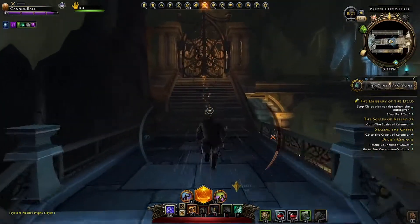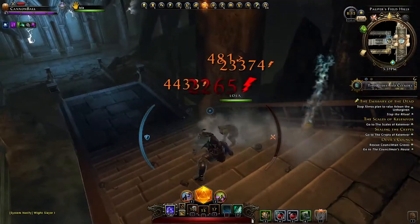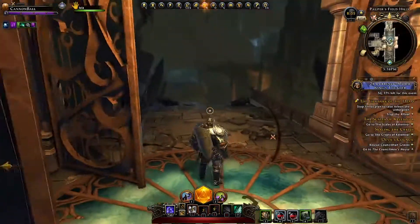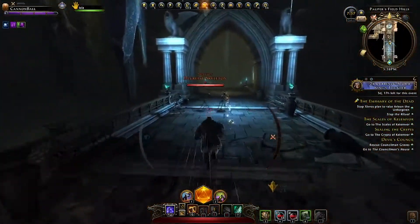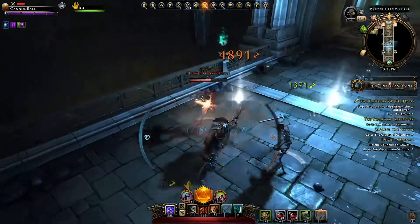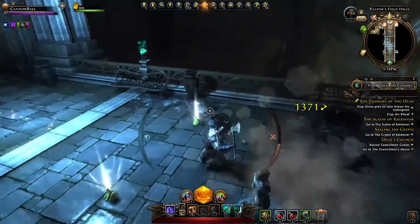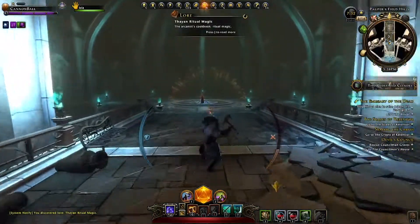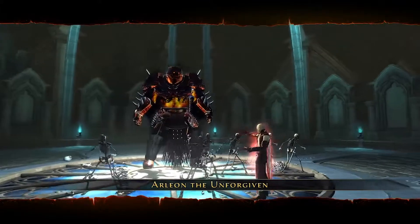Now we're going back up to the same level where we were. We would have just been able to go straight across to here. Oh well, we're at the end. Here it is. Let's just walk over there with our guard up — full speed, supercharged speed. Arleon the Unforgiven — so this must be the emissary right here.